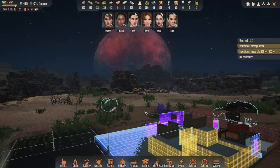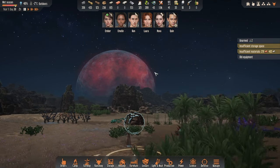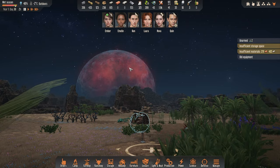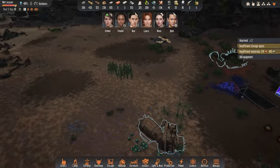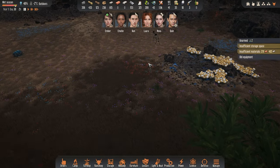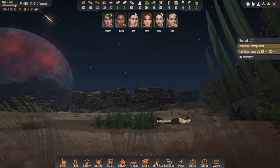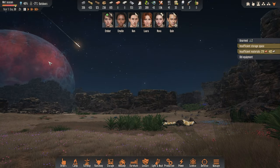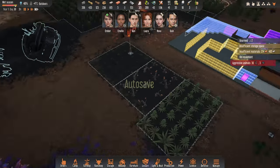An interesting thing I noticed is if you pause the game, everything around is still moving - shooting stars and all - so it makes you wonder if you actually paused the game or not. But yeah, the game is paused while everything in space keeps going. It's just something interesting.